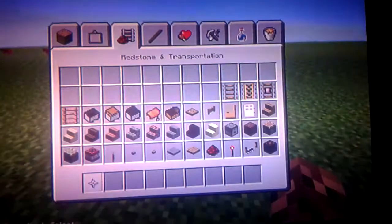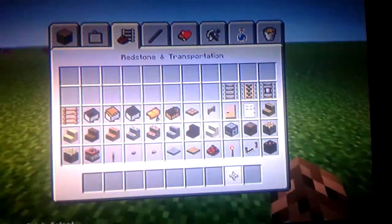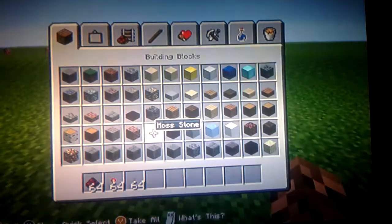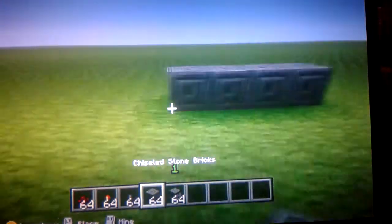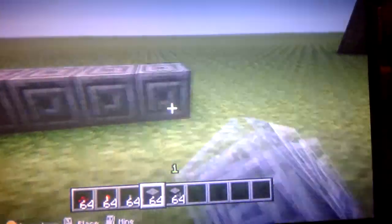What you'll need is redstone, redstone torches, a lever, a block of your choice, and your dispenser. Now what you're going to do, you're going to build an eleven-piece. One, two, three, four, five, six, seven, eight, nine, ten, eleven, twelve.